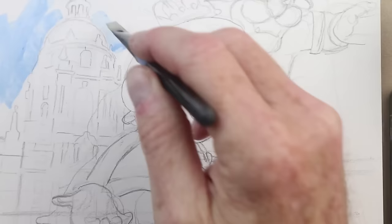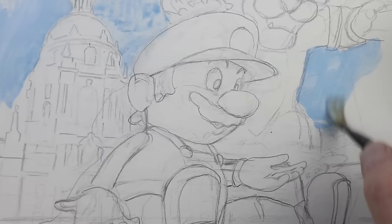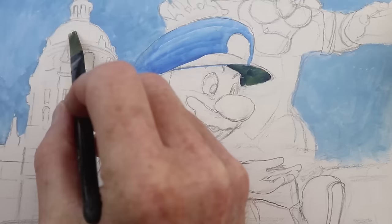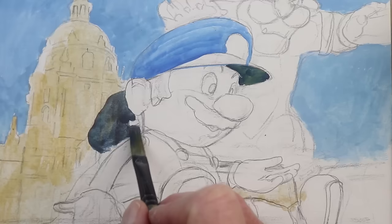The surface I'm working on is illustration board, and I'm just using gouache fairly transparently here for the sky. To balance out Super Mario as a benevolent being, we've got to have King Koopa — or Bowser — in the background, hovering over the scene, emerging from the clouds. Super Mario is casting a shadow against the building, which places him in the scene.